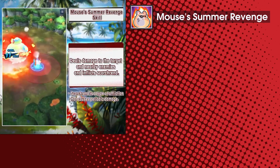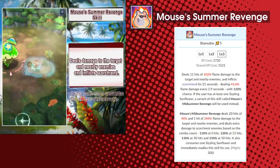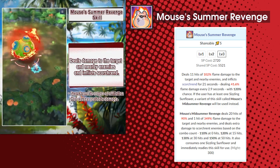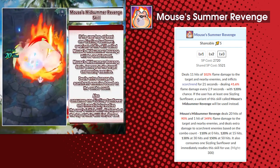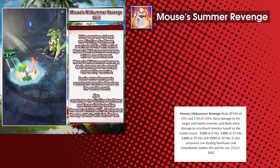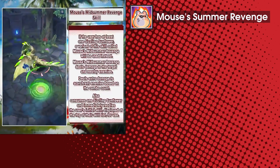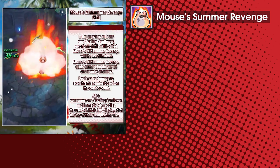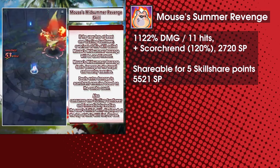Mitsuhide's first skill is Mouse's Summer Revenge. If you check this skill on the wiki, it shows you two halves, the second half describing the variant you cast if you have Mitsuhide's unique S2 buff. We're going to ignore the first half because there's only a handful of situations where you use this without the S2 buff — emergencies like a Void Agony about to expire in Yaldabaoth, or maybe the last split second of a fight where a boss only has a pixel left on the HP bar and you have no other skills charged. That's not going to happen often, but basically this skill does a moderate amount of damage and inflicts Scorch-Rent.